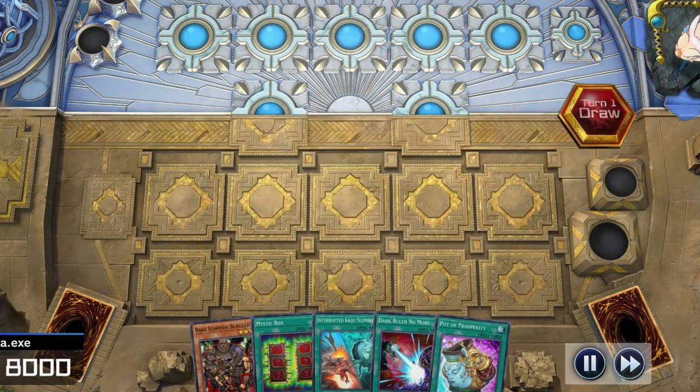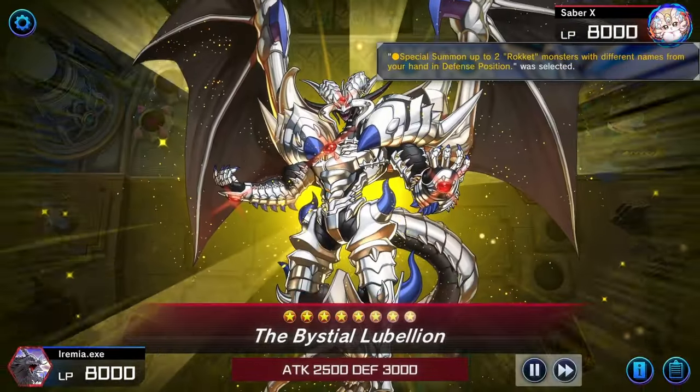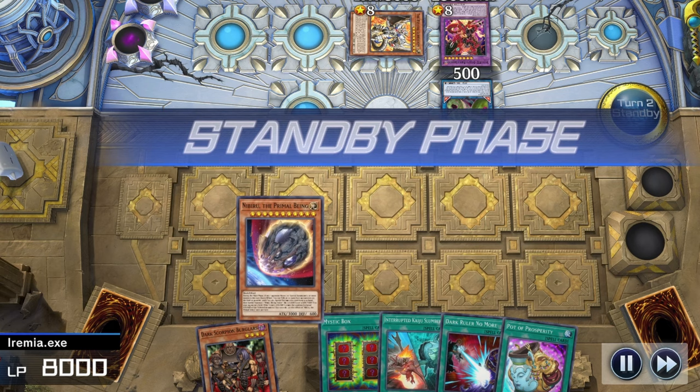This is a pretty weird hand, but assuming we can find one more combo piece, we should be able to win. Our opponent is playing some kind of bestial rocket deck. They summon a few dragons, then use Vertae to fuse for DPE, and pass their turn. Simple enough, and we draw... Nibiru!